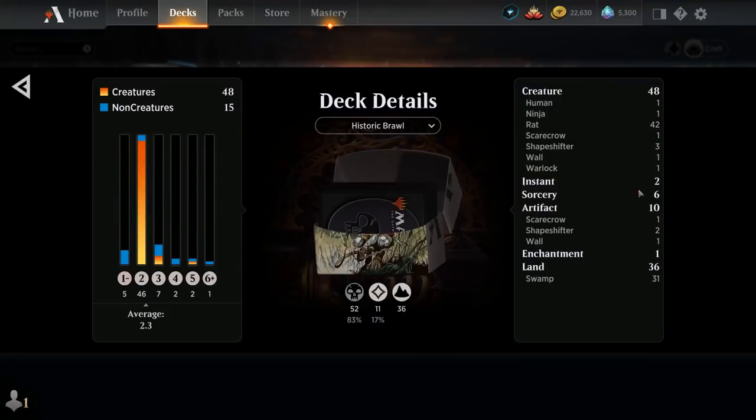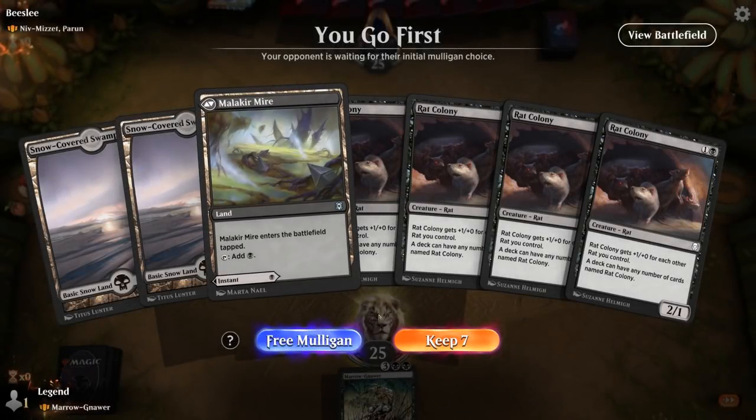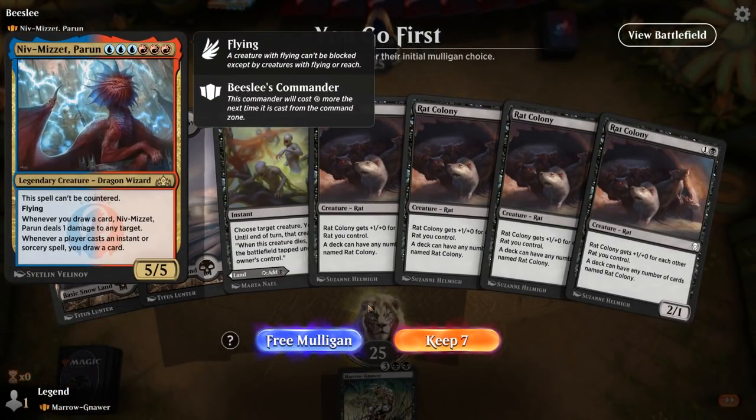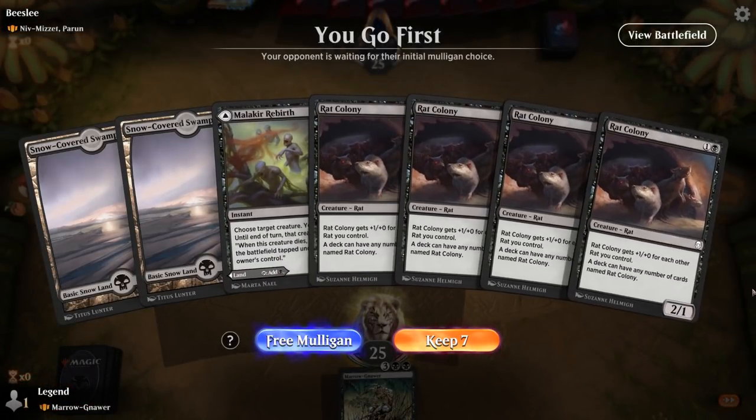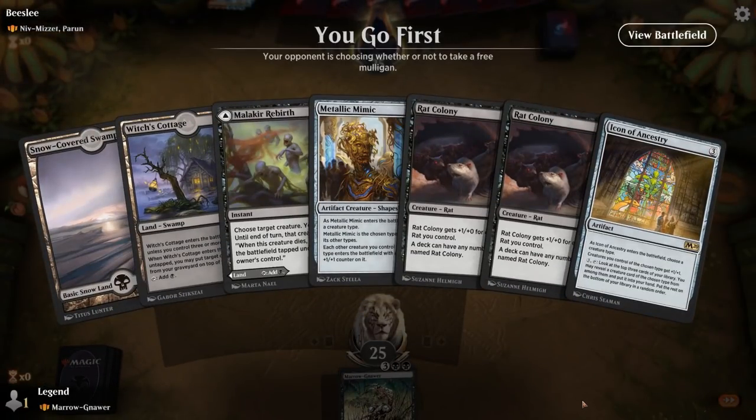So that's our deck — now let's jump into some games and see how the deck does. We're on the play facing Niv-Mizzet Parun. If they have any sweepers here we could be in trouble. Could I mulligan to try and find something like Thoughtseize or Duress? That might be worth it. At least the Icon of Ancestry will help, so I'll try this hand.